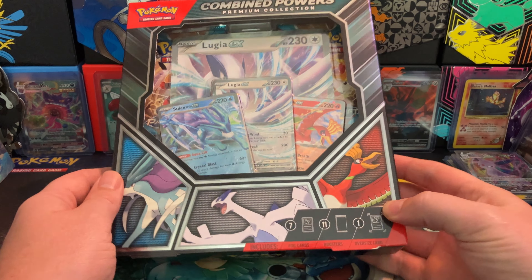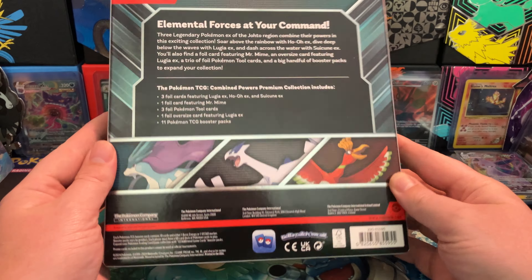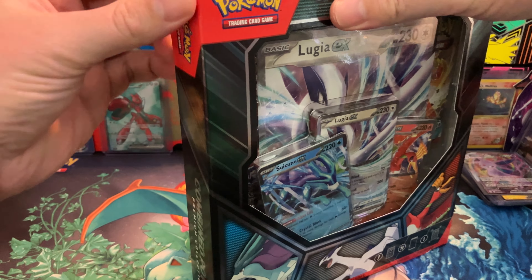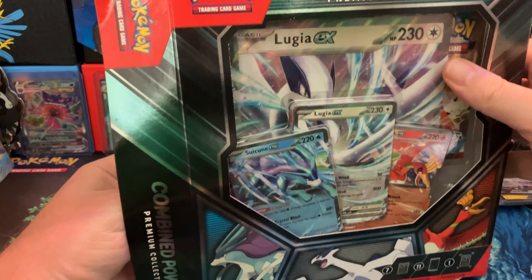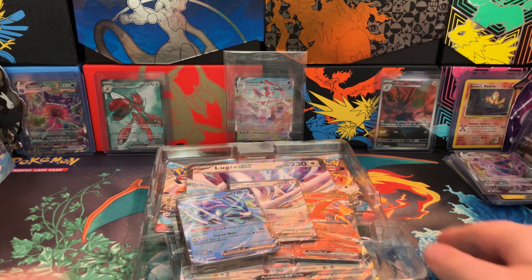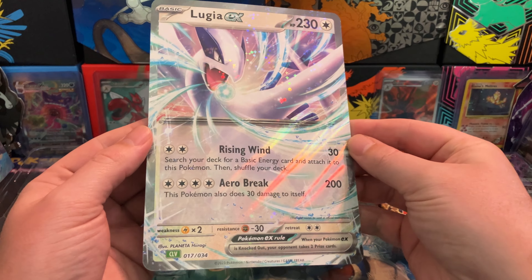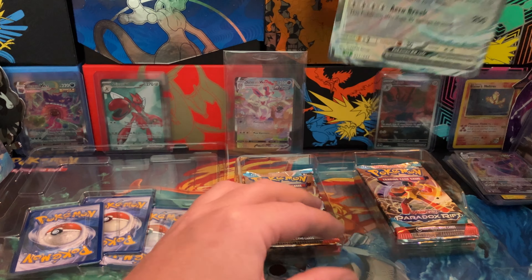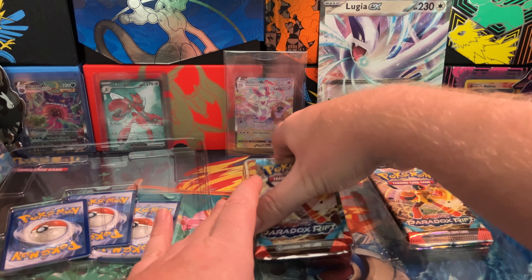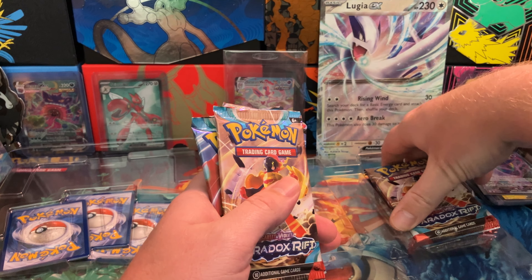This Combined Powers Premium Collection has come down in price since its release, so I figured I would check it out. The regular EX cards aren't super alluring, but I do like the Pokémon — we get a Jumbo Lugia EX. It's still at MSRP for $59.99, and that's ridiculous. You should not pay that much for this.